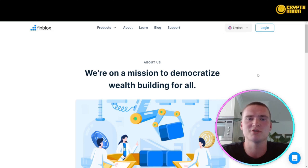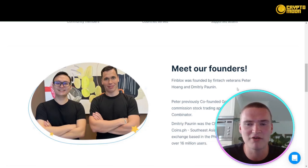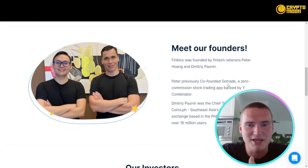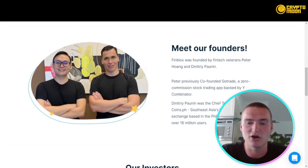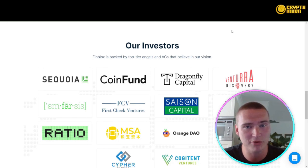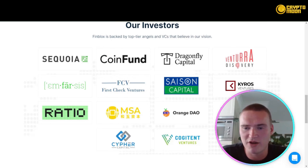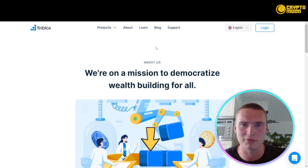When looking at a crypto project, it's important to take a look at the team. FinBlocks was founded by FinTech veterans Peter Wang and Dimitri Poanin. Peter previously co-founded GoTrade, a zero commission stock trading app backed by Y Combinator, and Dimitri was the chief technology officer at Coins.ph, Southeast Asia's largest cryptocurrency exchange based in the Philippines, which amassed more than 16 million users. Their investors include Sequoia, Dragonfly Capital, and Kyber Ventures, among others. All links will be in the description.